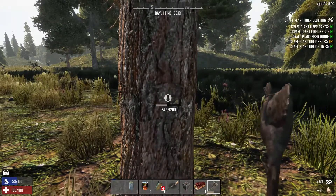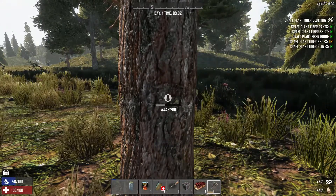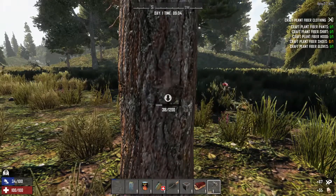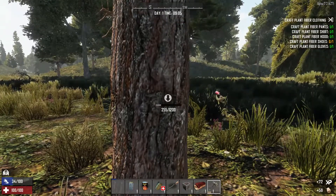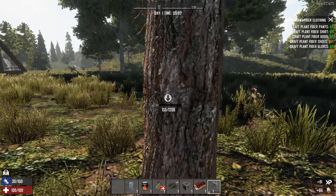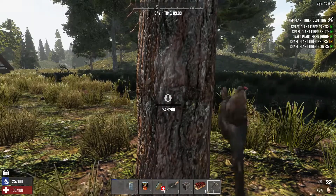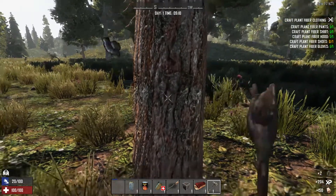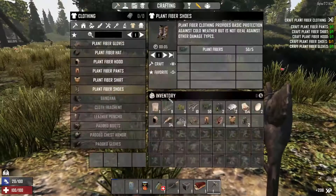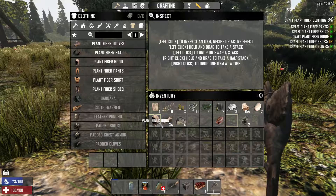This is taking a long time with this stupid axe — we've got a tool shop just down the road. I want some arrows and I think we'll loot that. Tree down. And that tree's gone so we can start putting this stuff on.